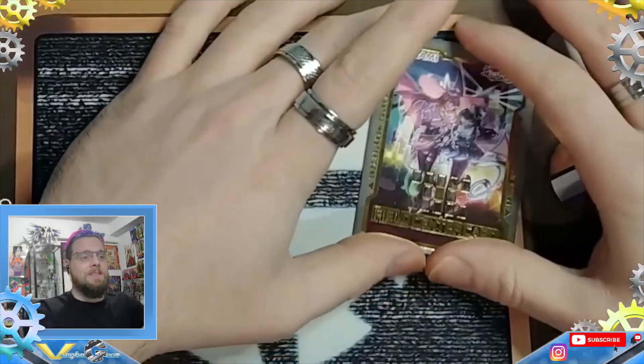We have three Ash Blossoms and three Effect Veilers. For the spells, the reason some hand traps are at two and some at three is because we have three Crossout Designator. This thing was stopping everything — in one game I was even able to Crossout my opponent's Pot of Desires, which was pricey since Desires is at one, but definitely worth it.